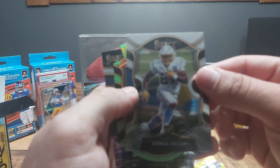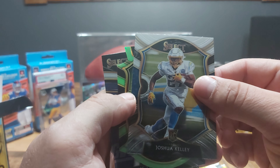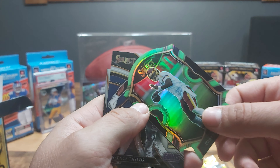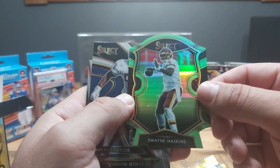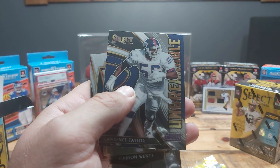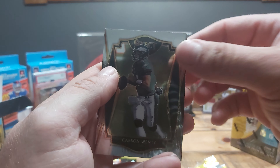Look at these cards — these are super nice. Not the Los Angeles Chargers rookie one, but wow, super nice card. Hey, Dwayne Haskins — well, he was a first-round quarterback but kind of screwed himself over, too busy taking selfies on the sideline. Lawrence Taylor and a Carson Wentz.